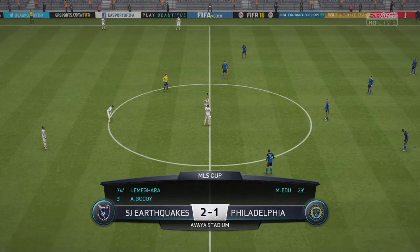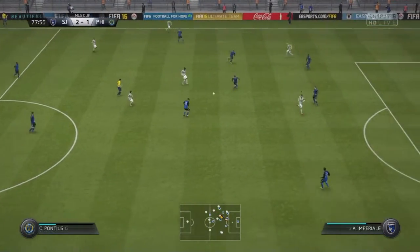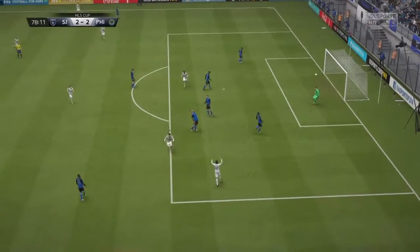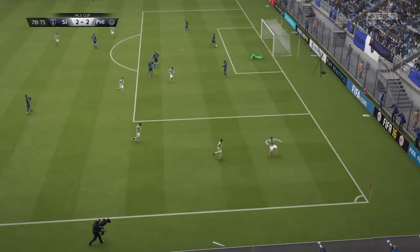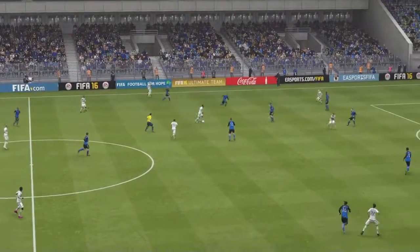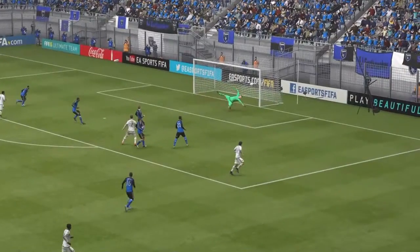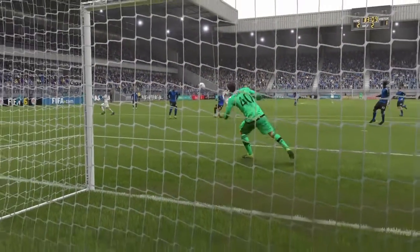Off we go again — 2-1. Maurice Edu punches a goal right into the corner by the post. That was perhaps the place where it was impossible to save it — no goalkeeper could have reached that; it clips the post on the way in. Really good strike — he took it early as well, and I think that's what caught the goalkeeper off guard as much as anything.